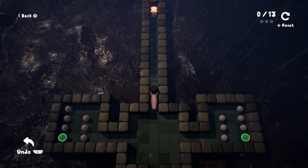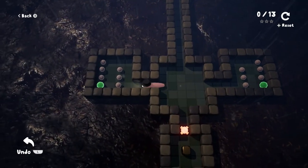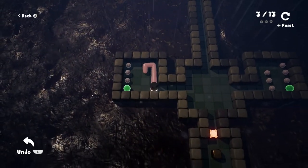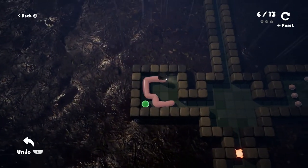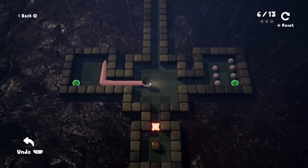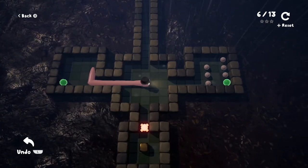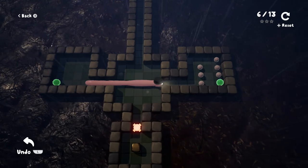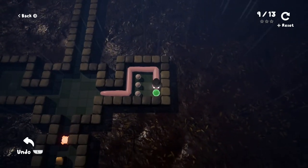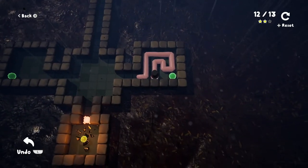We've got 12 pieces of food to figure out how to collect. So we go here — can we work our way around? I don't think it's gonna be as simple as this. We're gonna have to get the green ones last.